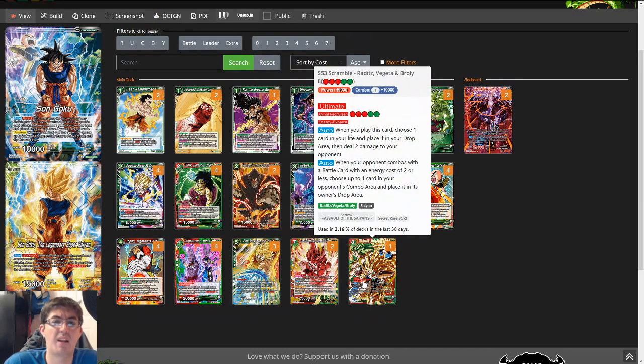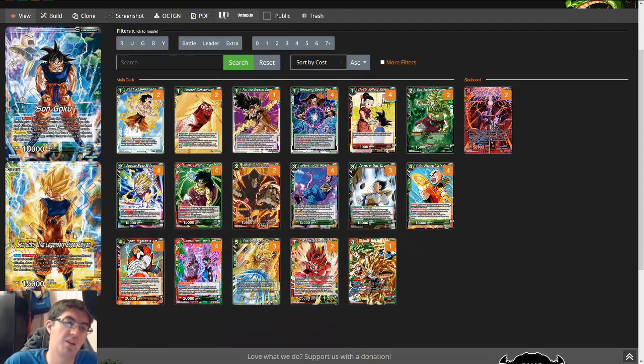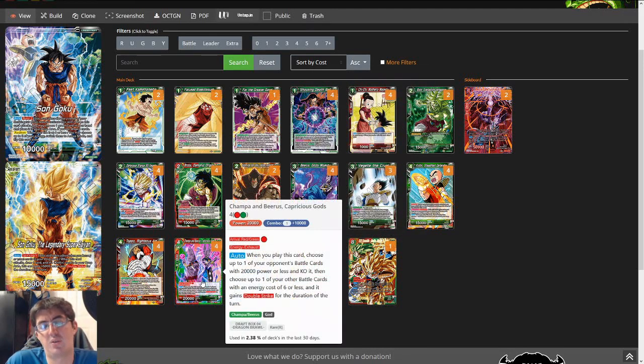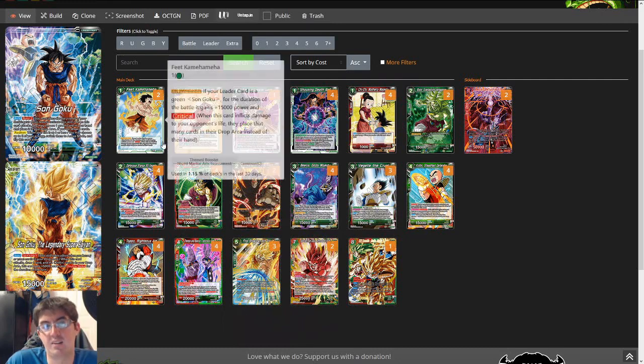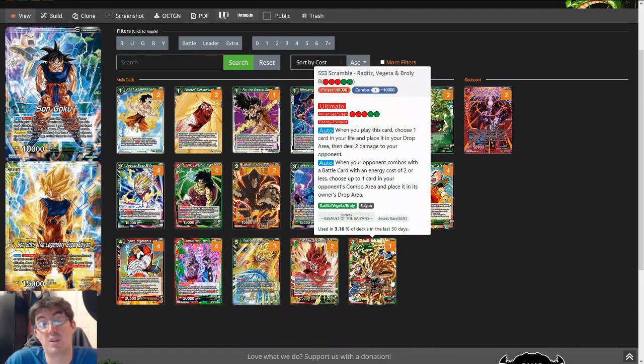Next up is SS3 Scramble — Raditz, Vegeta, and Broly. We're red-green, it's the ultimate in the colors, so of course we're going to play it. The best thing about this card now is that if we save our awaken — say our opponent kept us at high life — and we're at 4 or 3 life coming into our turn and haven't yet awoken, you can swing, combo into play this, awaken, and then drop Champa and Beerus Capricious Gods to give anything Double Strike before the attack. If the leader gets negated and you have Scramble, you could just game them 4-0 out of nowhere. With Capricious Gods and holding your awaken, everything is a lethal threat at 4 or less as long as you have 5 or more energy.